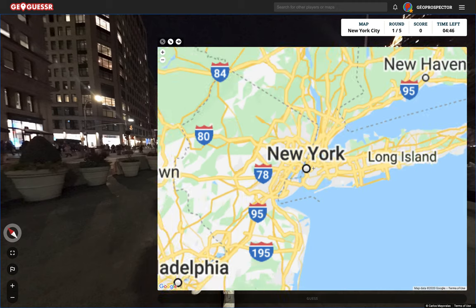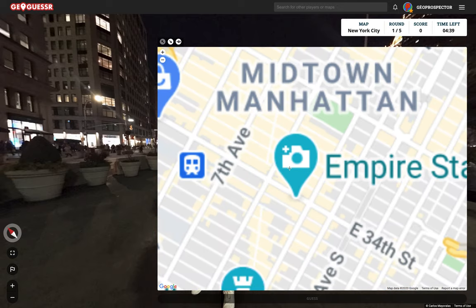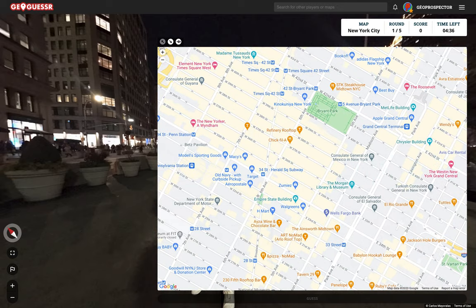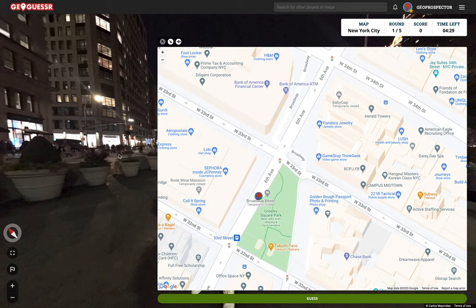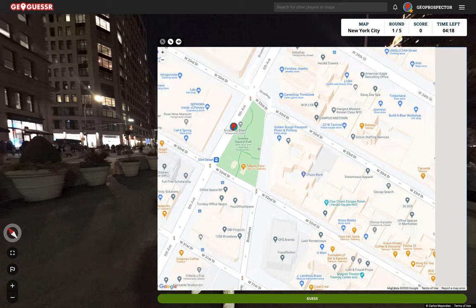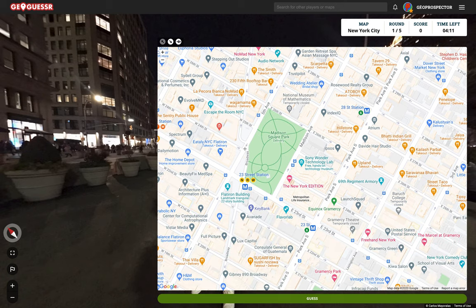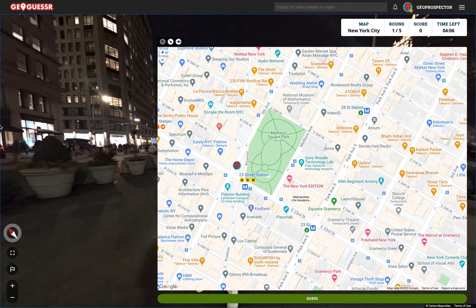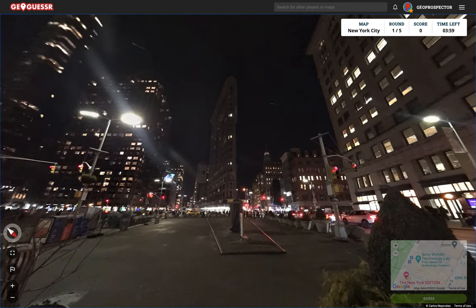So this is Manhattan. This is — it's not Union Square, it's the next one up. I think it's this square here. We can see that we're on... I thought the Empire State was on 5th to the right-hand side. We're looking north, so maybe I'm a block off. Madison Square, that's right. In fact, if we look behind us we should see the Flatiron building. I'm pretty confident in this. Let's scroll around. There's the Flatiron. So we're at Madison.